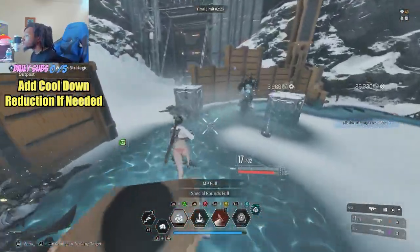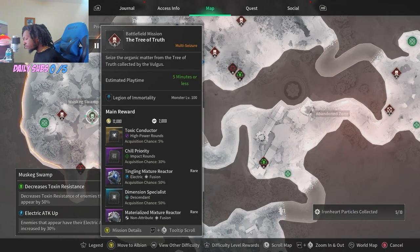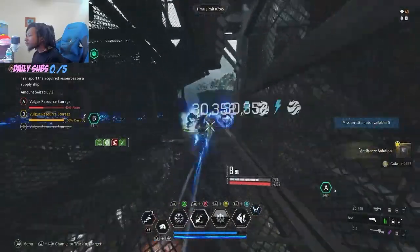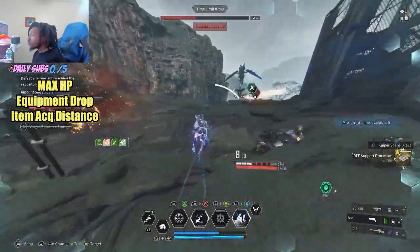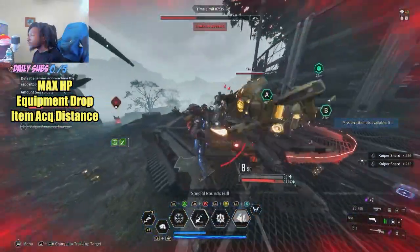We actually have three external components this week, which is very nice. Over in Echo Swamp, the Muskeg Swamp Tree of Truth mission for our Processor. Lots of mods spawn for good chances at the drops here. Max HP is the main roll, with equipment drop rate and item acquisition distance. Not really much else to go over — this mission is pretty straightforward.